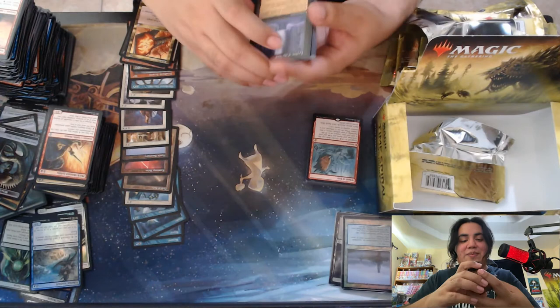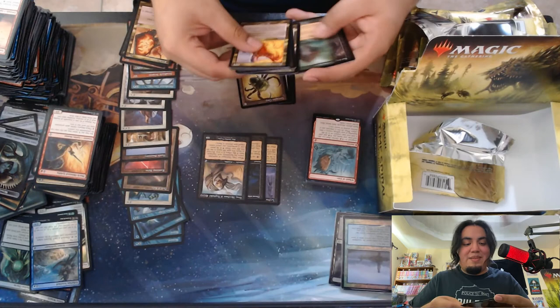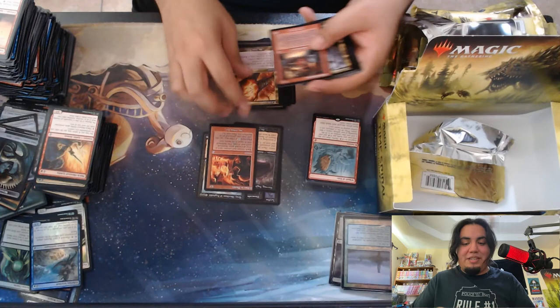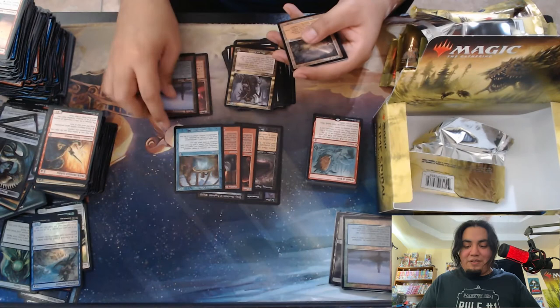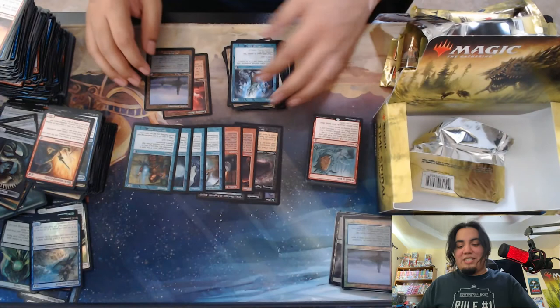And of course these beauties — love every single one of them. Leyline, super happy to have. Dismember, extremely happy to have. Gary, love seeing him. Gurmag Angler, glad to have that. Got Past in Flames — one of my favorites. Goblin Engineer, love that. Paradoxical Outcome — I forgot that this was in the set, filming this a day after Time Spiral Remastered's release, and totally forgot I needed and wanted that. My own Mystic Sanctuary if I want to keep this one. Trinket Mage, beautiful. Ponder, absolutely beautiful. Remand and Repeal, beautiful as well. Some great cards just all around.